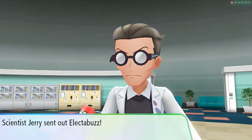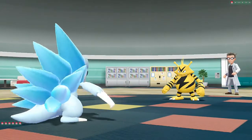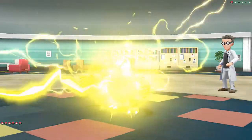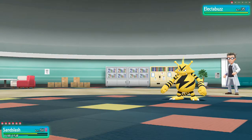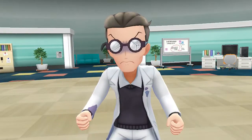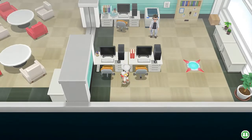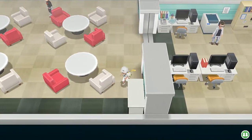Another grunt says it's off limits and to go home — the normal things I hear every single time. Scientist Jerry wants to battle, coming with his Electabuzz. We go with our Alolan Sandslash — big, strong, and blue — and use Dig. The Electabuzz fires Thunderbolt, which is effective against Sandslash, so we need to finish it with Dig. Jerry has been defeated. We also found an X Attack item here.